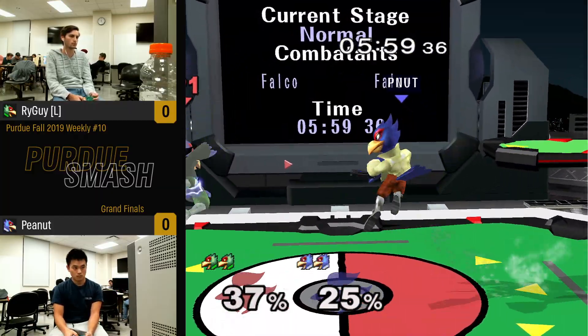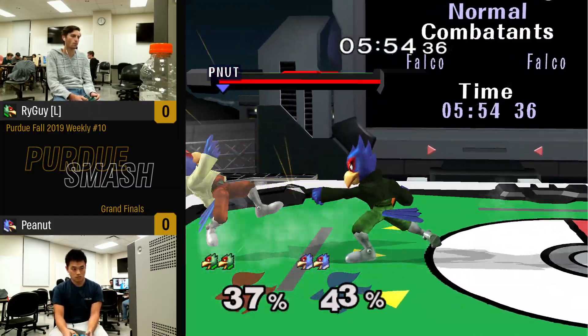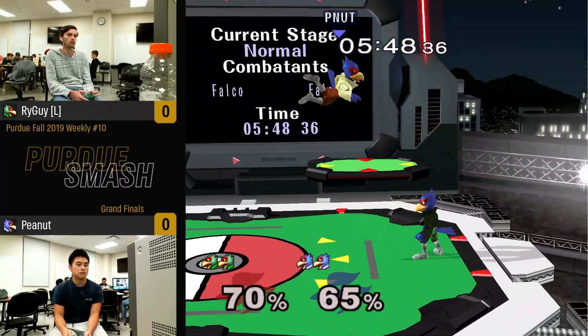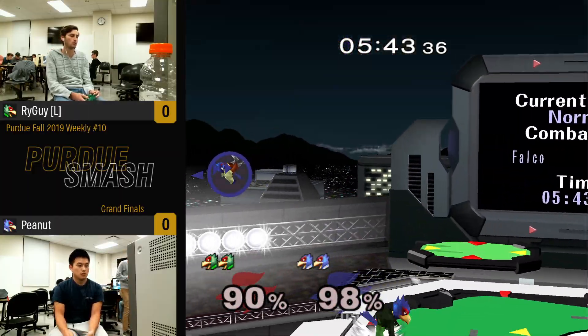A shine to beat out whatever Ryan was going for after that jump — stop, double shine — noticing that he's too far away for the shine, he goes for the down tilt, which is GI'd correctly. And I'm actually kind of surprised that this is a Falco ditto instead of Peanut going Fox.